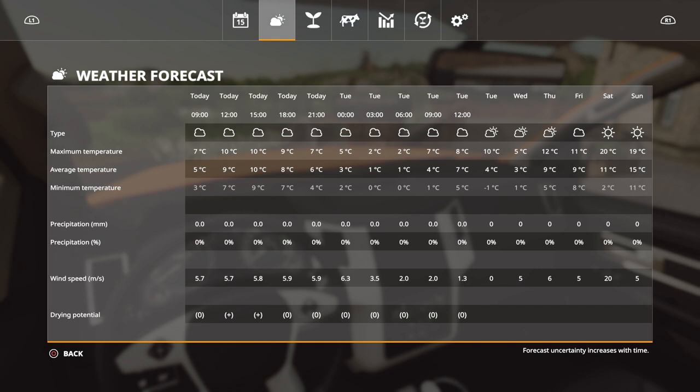Wind speed is mainly relevant for drying out your crops — high wind speed means they'll dry out quicker, depending on the season. Right now the drying potential is at zero, but we have a plus for the next two days. It looks like it gets a bit warmer then, going up to seven or nine degrees, so there's a plus for drying. Moving over to the right hand side you've got the rest of the week.